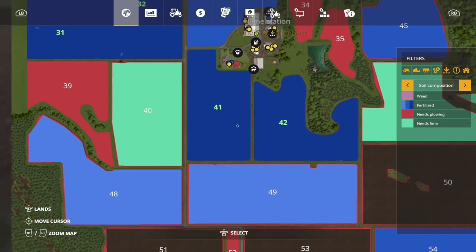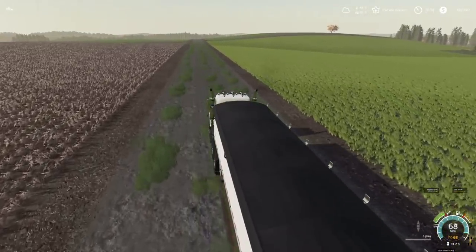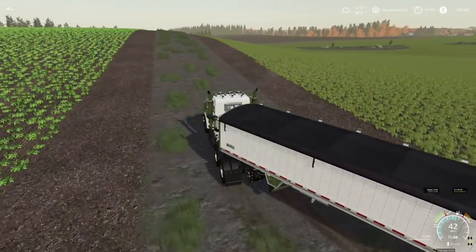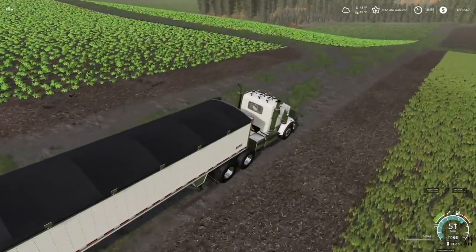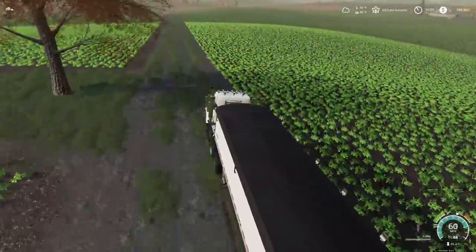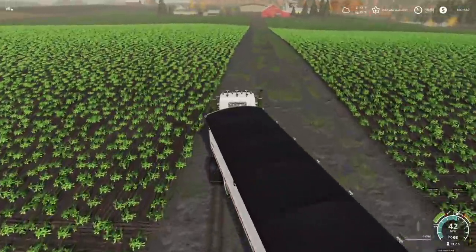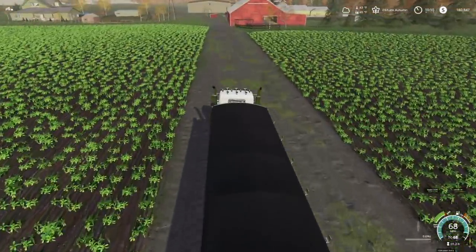Four hundred and thirty thousand-plus dollars just in canola. That is why I've done fields 41 and 42 — both canola. I try not to do the exact same crop every time; it gets boring to do and boring to watch. Our canola and wheat crops are looking good, everything's at its first growth state, fully fertilized. We did have a couple spots that just didn't make it, but there's not a whole lot you can do about that.